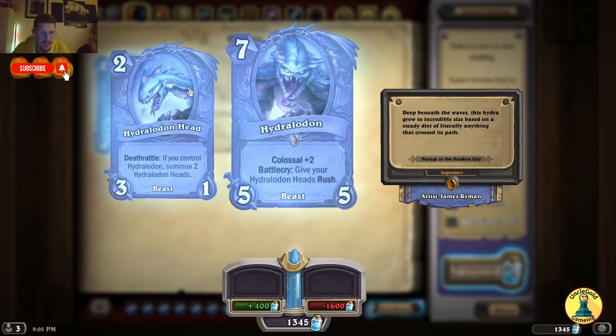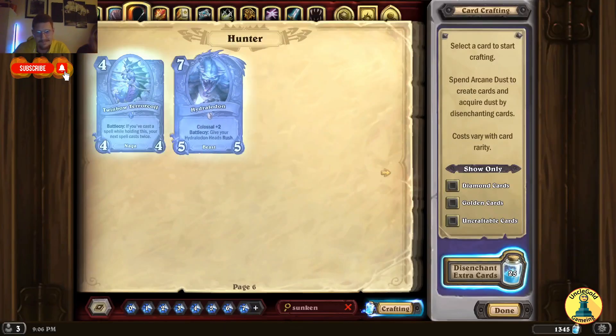Deathrattle: if you control Hydralodon, summon 2 Hydralodon heads. So 2 heads become 4 — wow. Playing against the Hunter, you really have to get rid of the main head. Super strong.